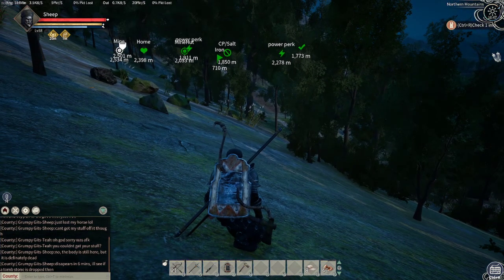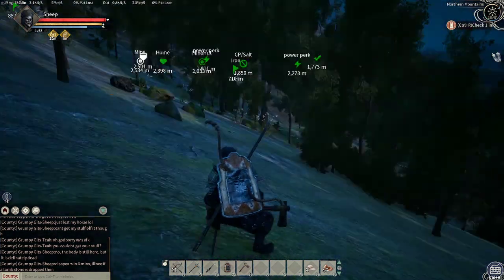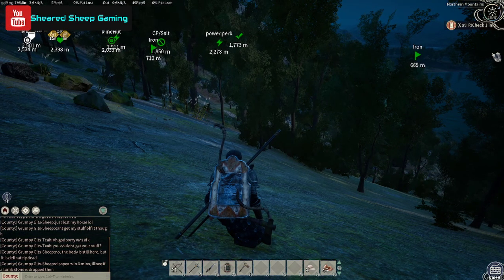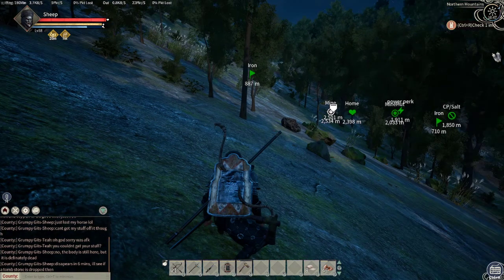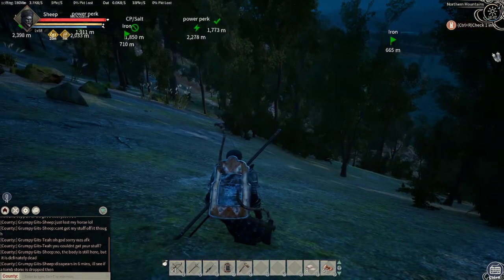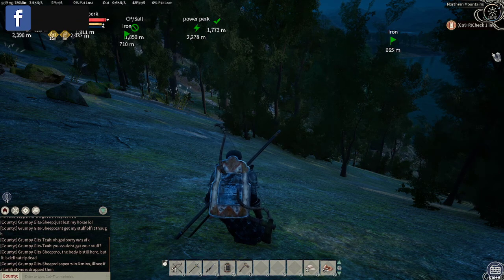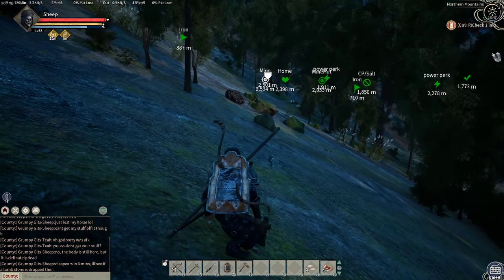It's not as simple as crafting a saddle and reins and then going for a ride. You need to make sure that you get that all-important life force in the horse, because without it you won't be able to tame it, breed it, train it, or resurrect it if it dies.